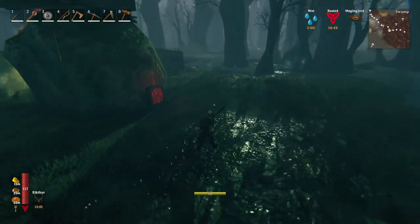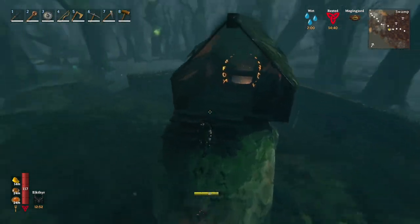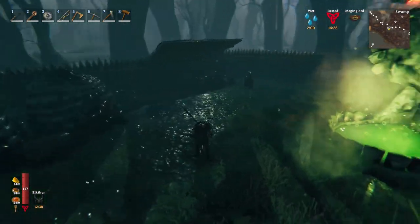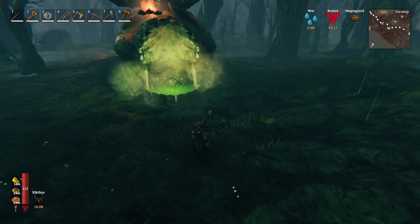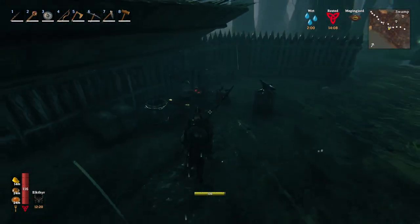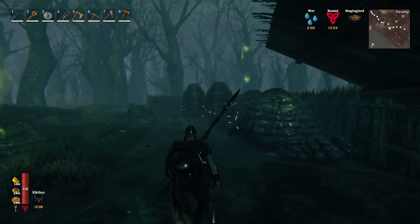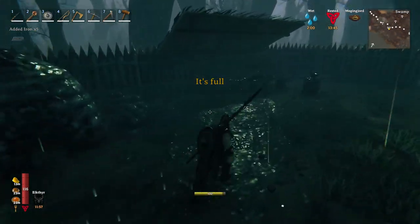I'm not super sure this structure would hold when we actually spawn Bonemass. If you stay on top of the skull and keep your distance, you can be safe. Any structure at ground level would get absolutely destroyed, so the trick is that if you have enough stamina, you can jump up. It's not foolproof, but I made a little temporary base in here because we have quite a few crypts to work on, and all that iron would have filled the longboat entirely.